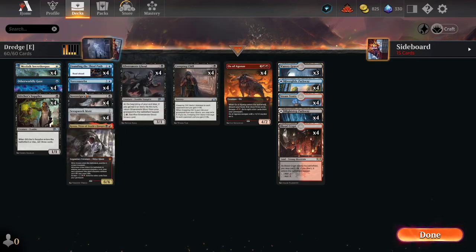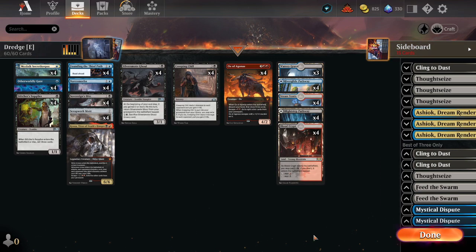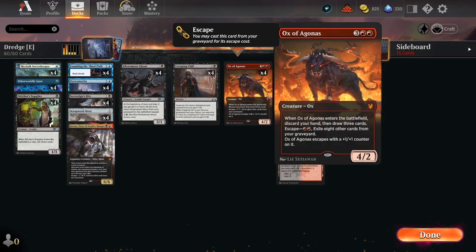We don't have great disenchant effects in Grixis colors — maybe that's a reason to play Sultai. And then lastly, Mystical Dispute: protect yourself from countermagic, especially when recurring Ox of Agonis.